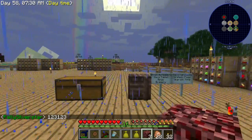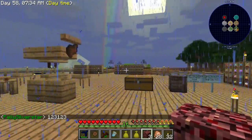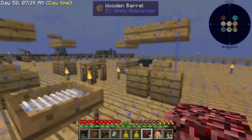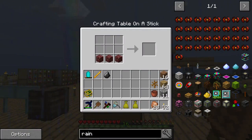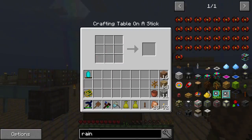Hello everybody, welcome back to Minecraft Sky Factory. As you can tell, it's raining and I'm holding netherrack. Now what do those two things have to do with each other? Well, if we go in and place three netherrack, a blaze rod, and a flint, we get a rain shield.